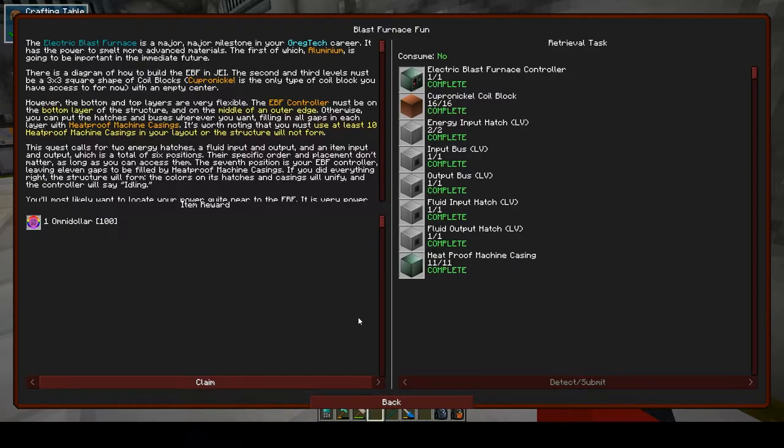There is a diagram of how to build the EBF in JEI. The second and third levels must be a 3x3 square shape of coil blocks - cupronickel is the only type of coil block you have access to for now - with an empty centre. The bottom and top layers are flexible. The EBF controller must be on the bottom layer of the structure and on the middle of an outer edge. You can put the hatches and buses wherever you want, filling all the gaps in each layer with heatproof machine casings. You must use at least 10 heatproof machine casings or the structure will not form.